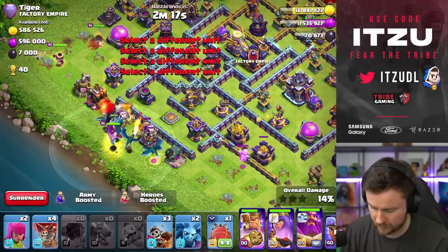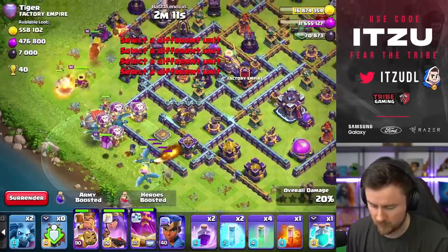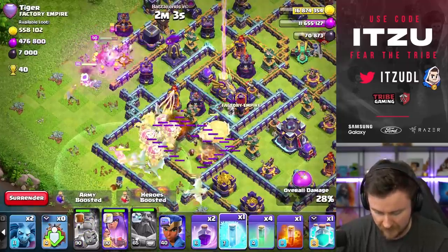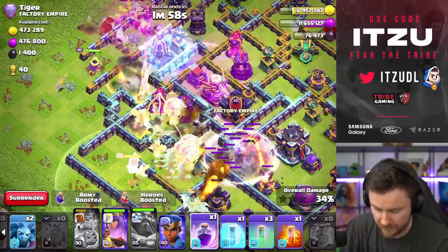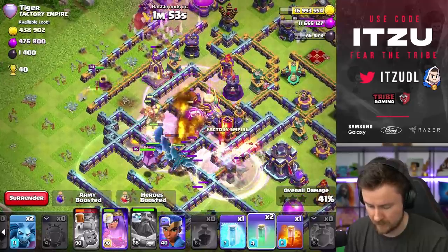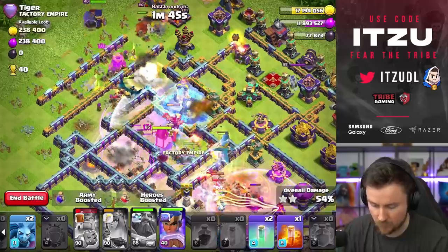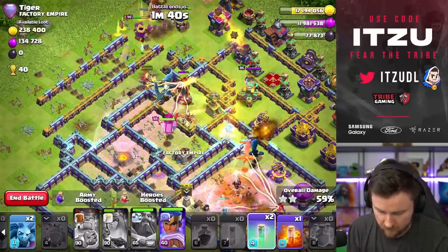We go in with a couple of balloons, hit a couple of black mines - that's no problem - and then send the blimp in. I'll try to gain the vulnerability just a little bit, then open with rage, clone, rage everything here. The invisibility is used, the clan castle is dead - that's good for us.